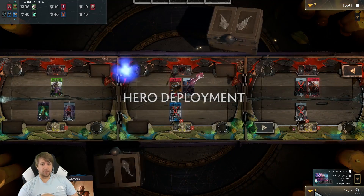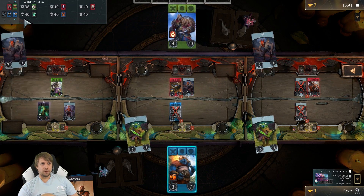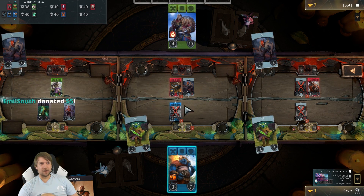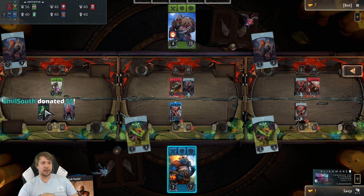There's the shopping phase — we only have one gold and couldn't buy anything this time. Here's the hero deployment phase. Every game begins with three heroes on three lanes, one on each lane. It's called the flop — unofficial term, but most people call it that. It comes from Texas Hold'em. We had Necrophos, Skywrath Mage, and Drow Ranger on the flop. You can choose which heroes come out first, but you can't assign them to specific lanes — they go on random lanes.